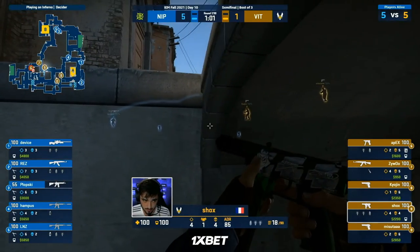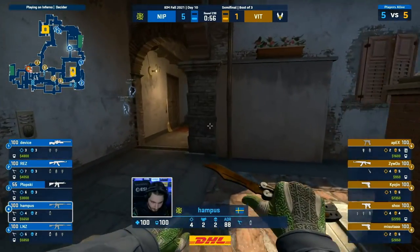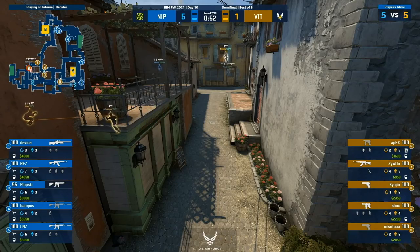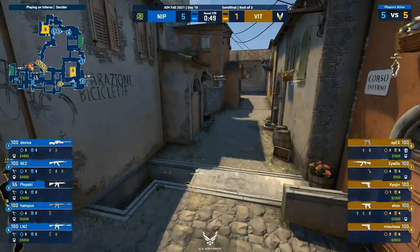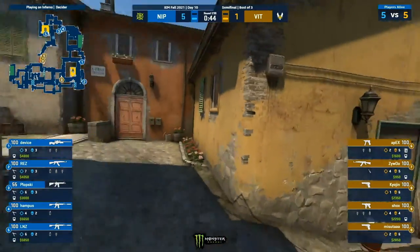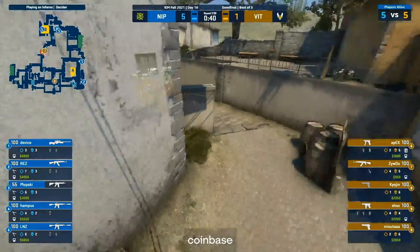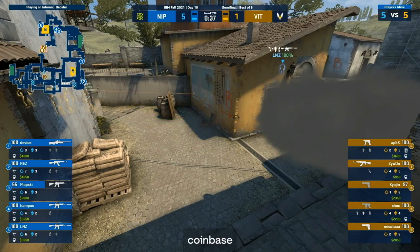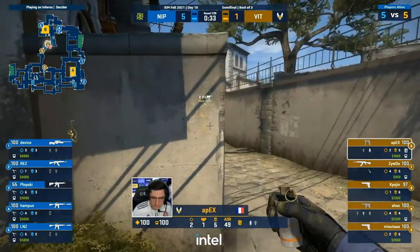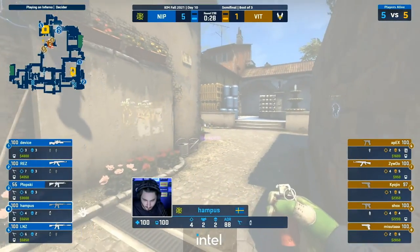NIP happy just to sit in a quite defensive stance here. No info on banana, no info on mid right now. There was a jiggle from Hampus over towards the arch side, but again it's really interesting to see that Vitality are happy just to play so far back. I know they're not operating with full rifles — they can't take the fights as fairly as they'd hope. But with all that info NIP have had, they've actually been able to hedge their bets with a three-man B stack. You've got Plopski on the boost, Hampus baiting with shots through the smoke, and LNZ back at the site with the molly.